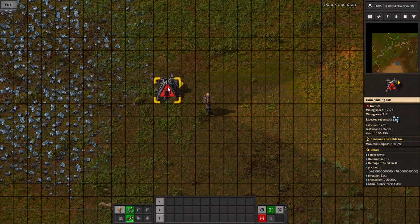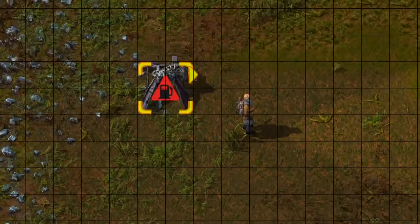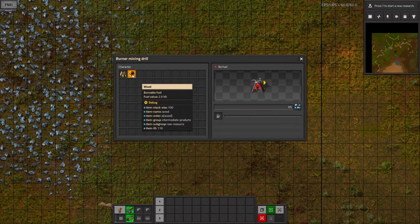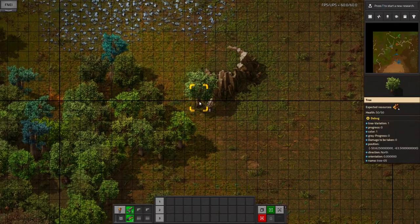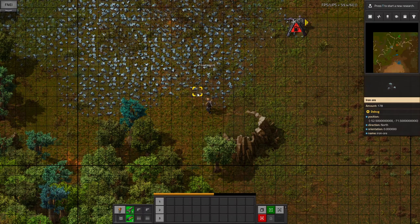It's got no fuel. Anything that needs fuel and doesn't have it will flash with the no-fuel symbol. Fuel — if you hover over the fuel slot — is any of these items. We've got some wood and some coal. We can see wood has a fuel value of 2 megajoules. Let's go get some coal. You can right-click to mine things — you can manually mine the iron ore. There's the bar filling up; as soon as that fills up we get one iron ore.